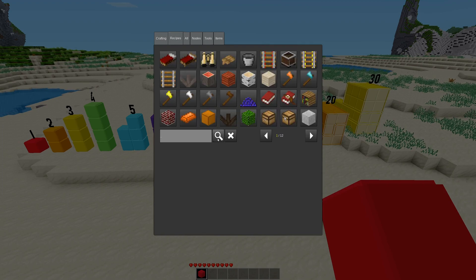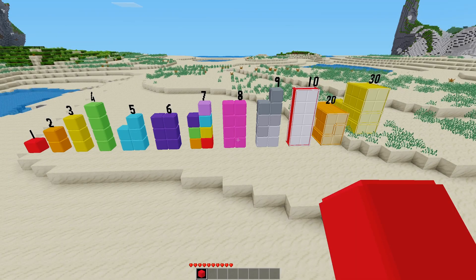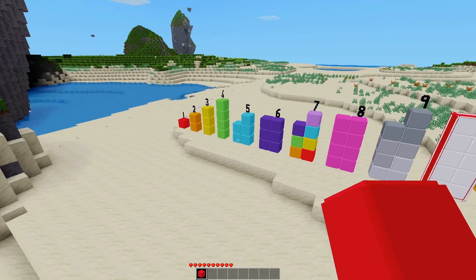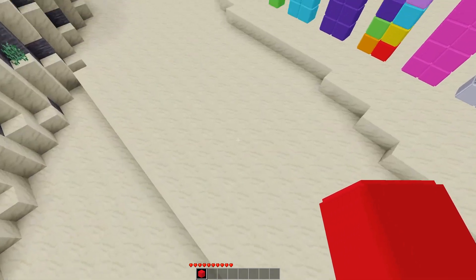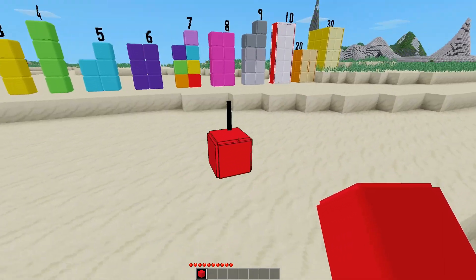There is no recipe for it, so if you want some, you gotta grab them via creative or using the GiveMe command. As we can see here, if you place a single block, it'll be this lovely red color and it'll have the number one.